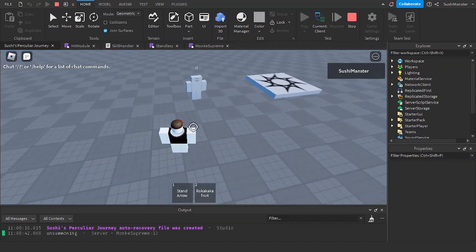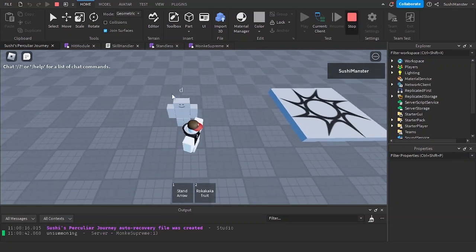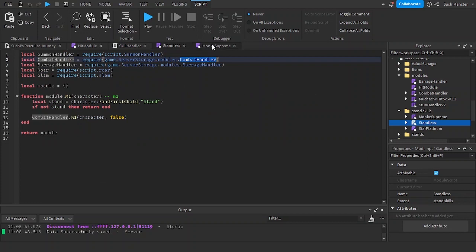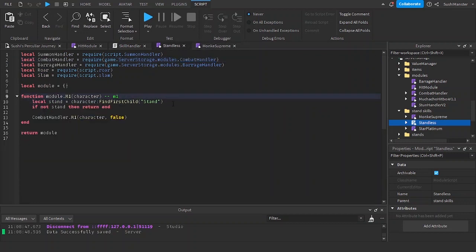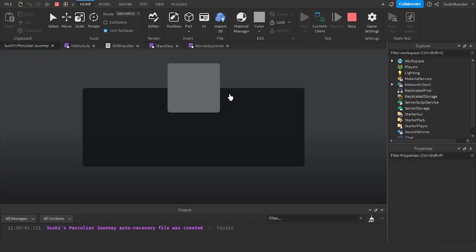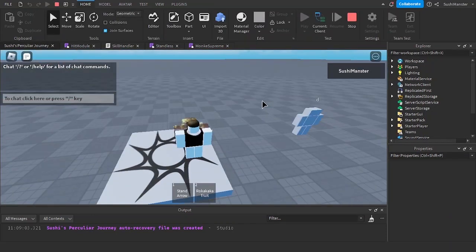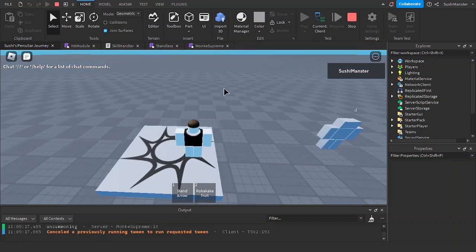Okay, it's working with the stand. Now trying the base M1s — it doesn't work. Let's see why. It's because we have an if statement checking if the character has a stand, even though it's supposed to be base M1s. Removing that condition, and trying again — it works, amazing.